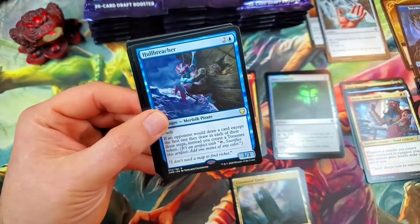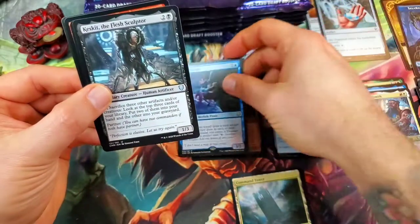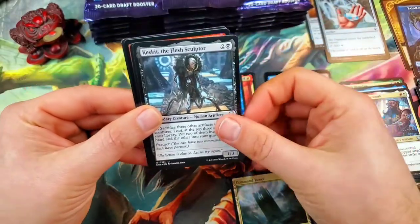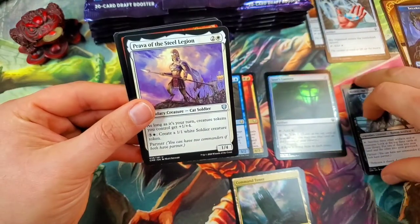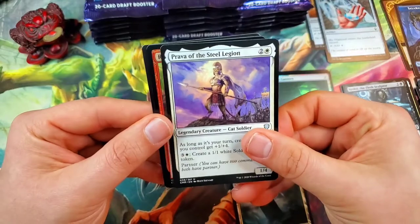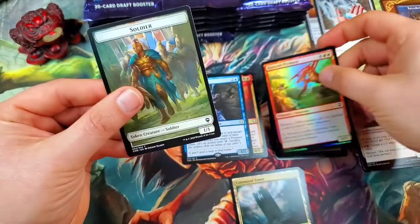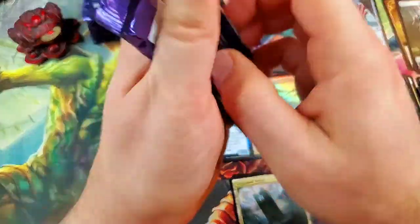Hull Breacher! That's going to start us off real good — that's a great rare pull. Keskit the Flesh Sculptor for our legendary uncommon, and Prava of the Steel Legion — cat soldier — that's cool, with Ripscale Predator as our foil and a Soldier token.